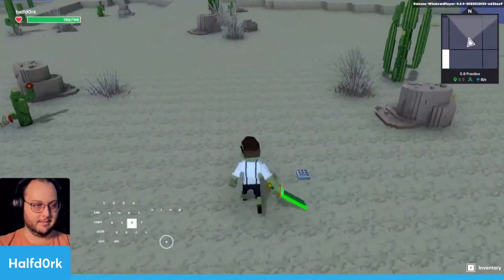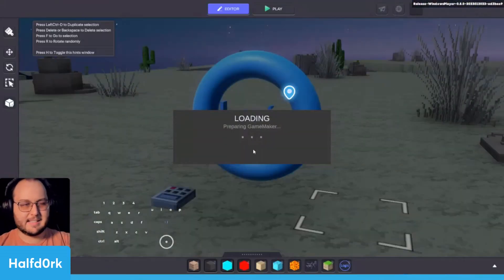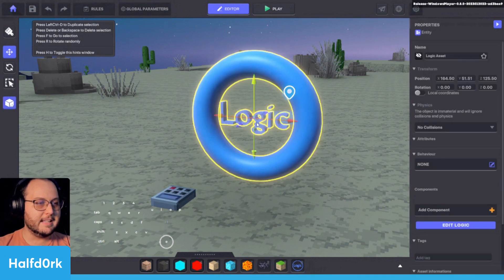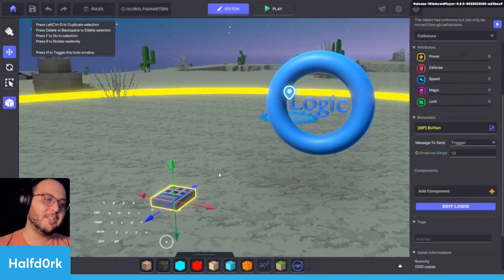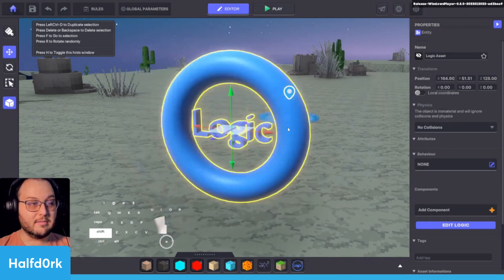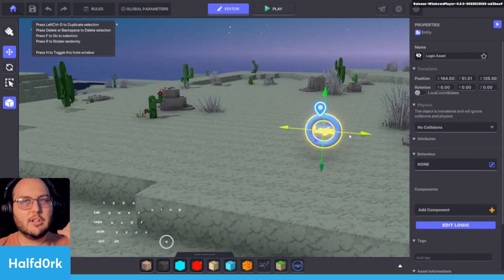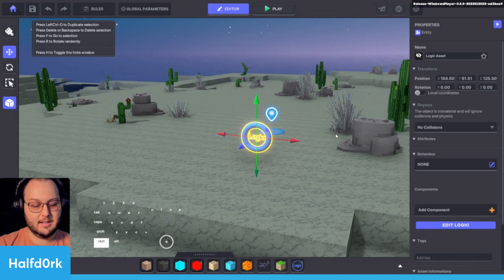I can't collide with the donut logic asset. Whereas a number pad asset automatically has collisions and all of these default settings. However, our logic asset is round — it's a donut. With the number pad you often have to go in and remove things. So the benefit here is that this asset is never going to be shown to the player, and the ongoing consensus is that it helps with game optimization.